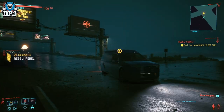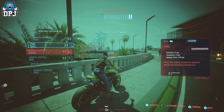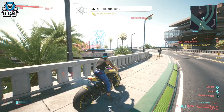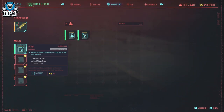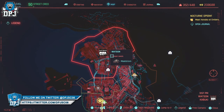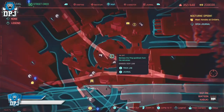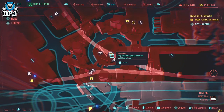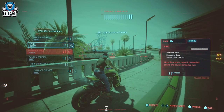First up we have the unlimited quick hacking skill XP glitch. To level up that quick hacking skill in no time at all, it's pretty simple. All it requires is for you to have the ping mod equipped within your cyberware operating system. If you don't have that ping mod, you can pick it up from the Netrunner shown on screen. With this ping mod equipped, the exploit is as simple as driving back and forward to a camera, which you scan and ping, and it gives you a ton of quick hacking XP.